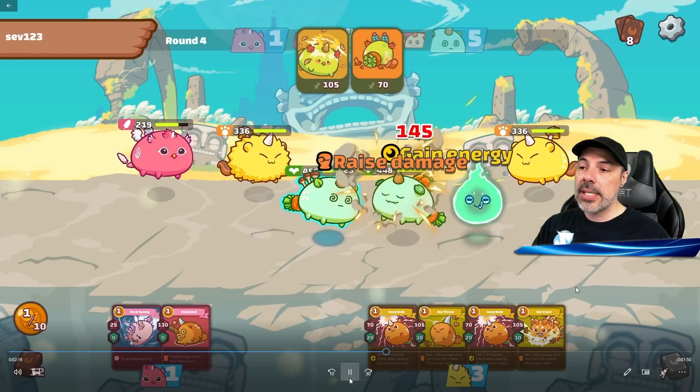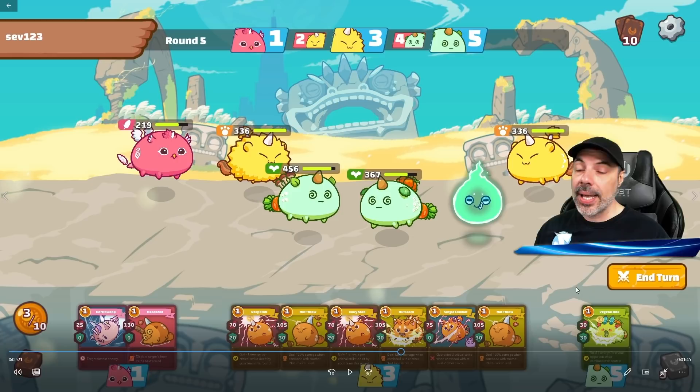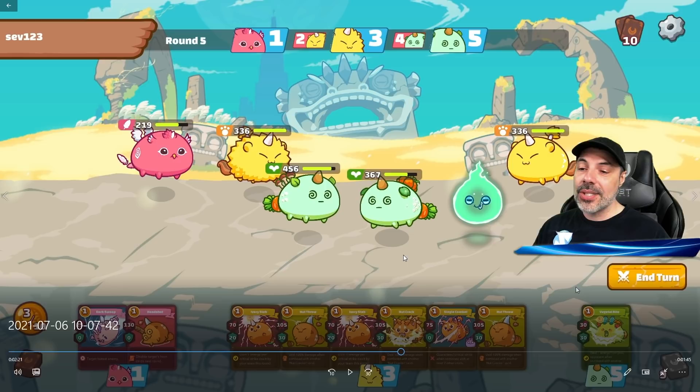I'm going to put up a shield — shield always resolves first on any skill — and see if I can do a little damage. I was able to resist a lot of the damage he put out and deal some damage to his tank, which is going to help me because now I draw exactly the cards I need.